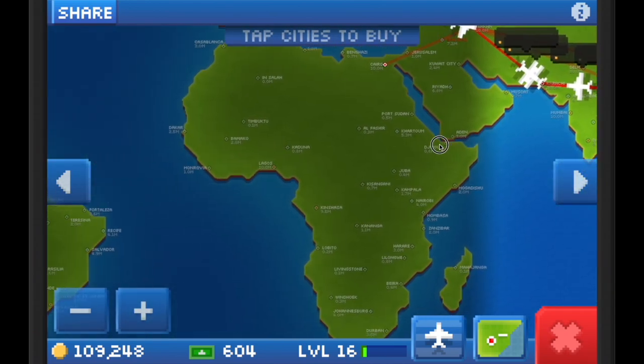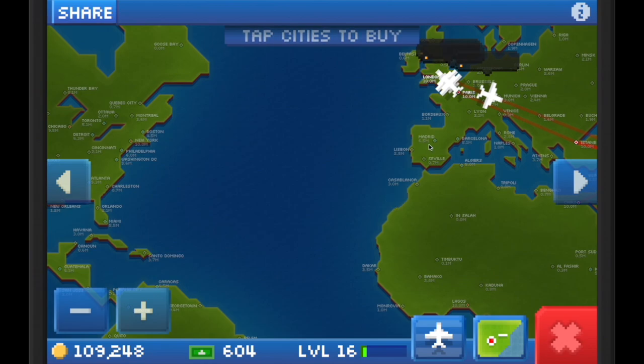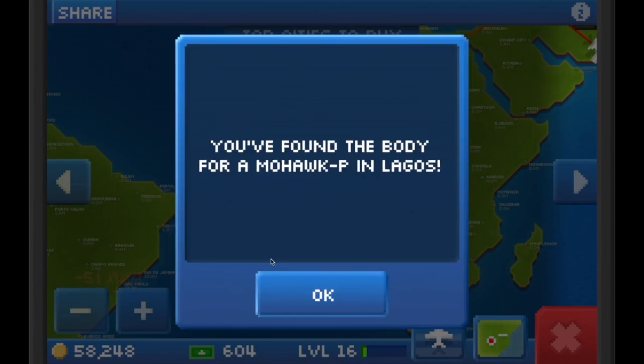While I wait for the marketplace to refresh for more Arrow Eagle parts and planes, I wanted to use some coins to unlock new cities. Arrow Eagles can actually make the transatlantic flight from Lagos to Rio de Janeiro, so instead of investing in a level 2 city route of Madrid to Boston, I went ahead and decided to go the Lagos to Rio de Janeiro route.